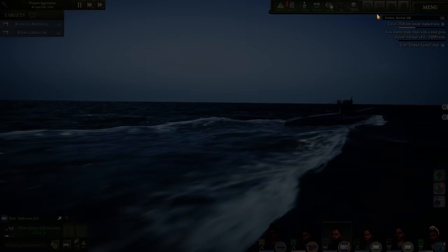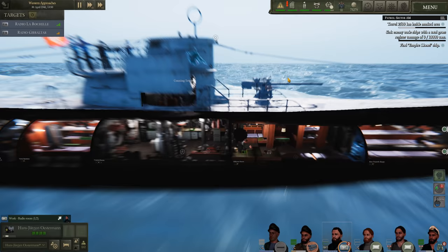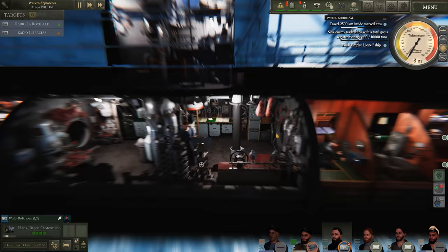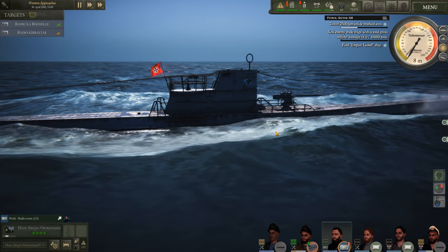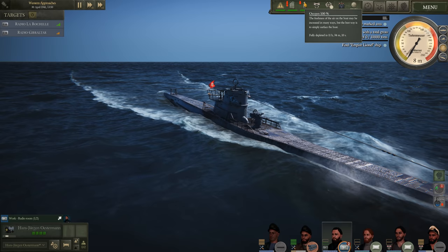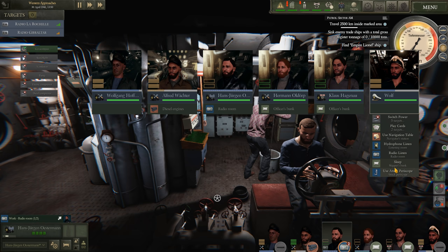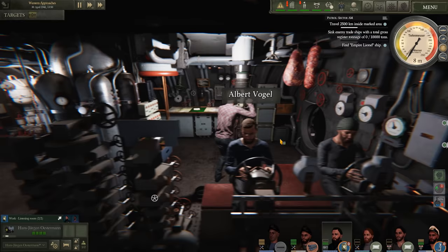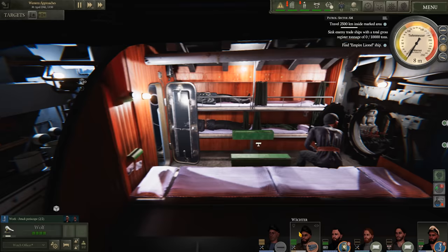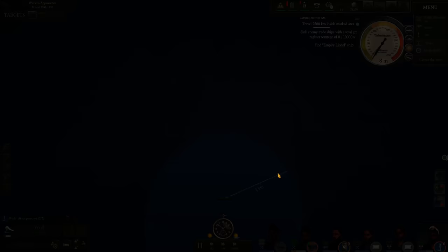My watch crew has spotted smoke on the horizon, so we're going to drop down to periscope depth and do a submerged attack. I could use the deck gun but I'd like to kick it off with an underwater attack. The seas are a little choppy but honestly not too shabby — I think we will be able to maintain periscope depth quite well. Morale is okay under the circumstances; obviously we are going to start depleting oxygen once our boat is all sealed up and we are burning fuel. Let's get our captain on the attack periscope and get Hans on the hydrophone with an extra sailor to help him out.